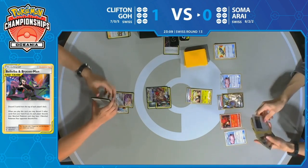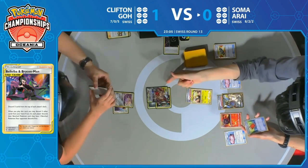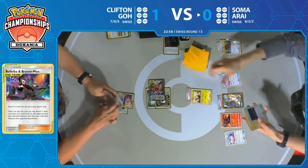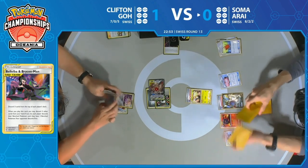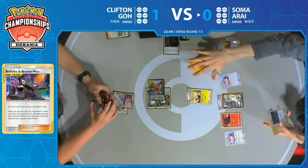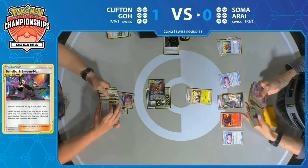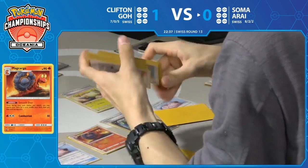At this point, you're just trying to save your switches — you don't want to run into a situation where you can't take a prize. Clifton has the strategy, just wants to avoid running into an absolute lock from Soma. Soma still doesn't have Lieutenant Surge's Strategy online because Clifton has yet to attack. This game has a slow buildup, but the moment you get to that fast-paced action — Clifton taking prizes every turn and Soma starting to deck his opponent out — that's when the fireworks really begin.